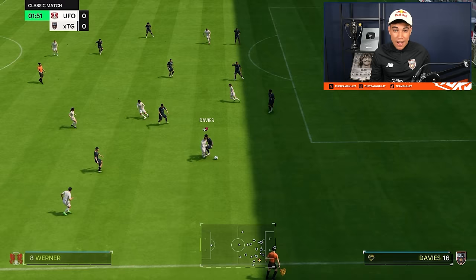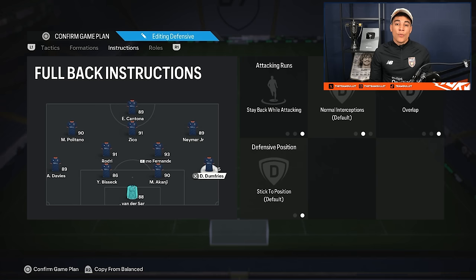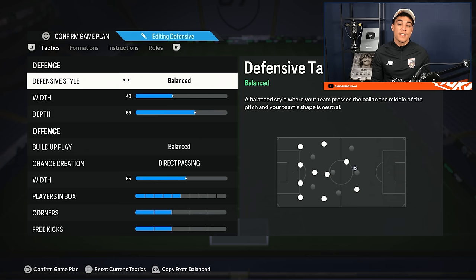Formation number four is the 4-2-3-1. I would say it's the best defensive formation on this list — for me even better defensively than a five-back, especially if you like to play a bit slower, want to play possession, and pressure the opponent. The tactics are pretty well balanced — nothing crazy like high depth or high width — just keep it as it is because this formation will do the work by itself.